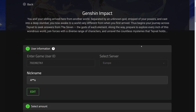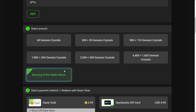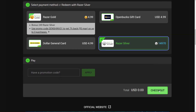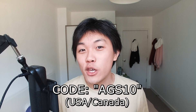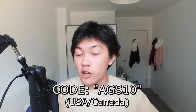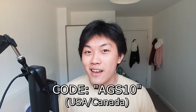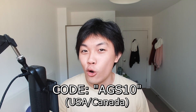Every time you use Razer Gold, you'll get something back called Razer Silver, which you can use to redeem rewards in the Razer Silver store. You also have the option to use Razer Silver to make purchases of Genshin Impact Genesis Crystals and the Welkin Moon as well. And on top of that, if you use code AGS10, you'll get a 10% rebate return of Razer Gold — meaning if you spend $100 on the Genesis Crystal pack, you'll get $10 of Razer Gold back, which you can use on more Genesis Crystals or the Welkin Moon.